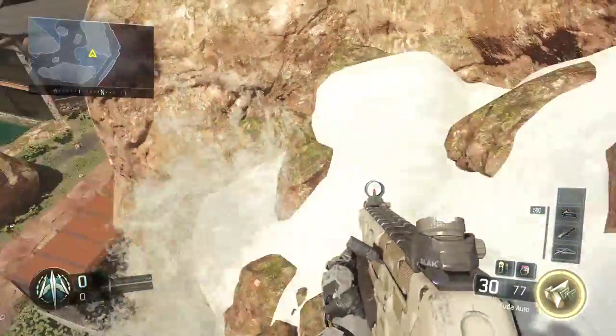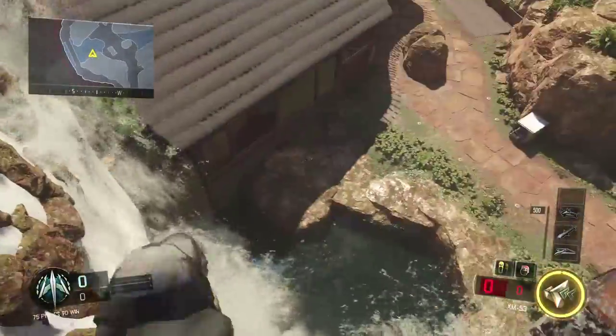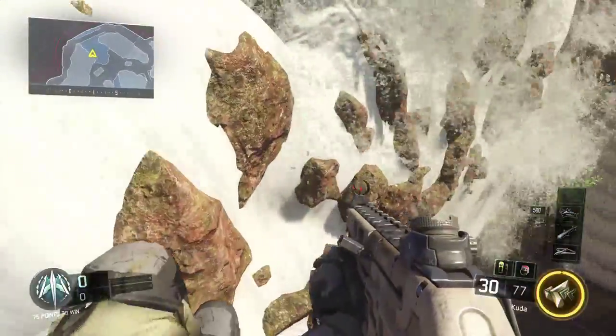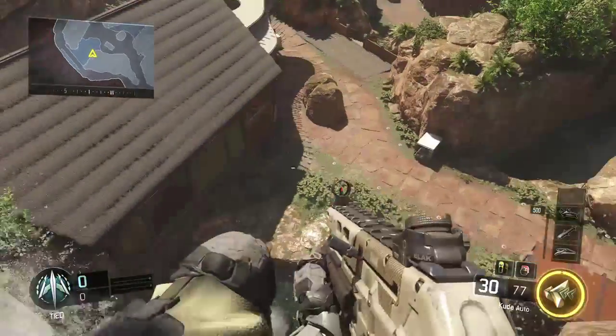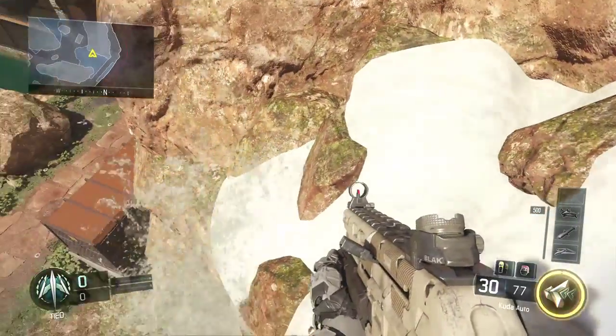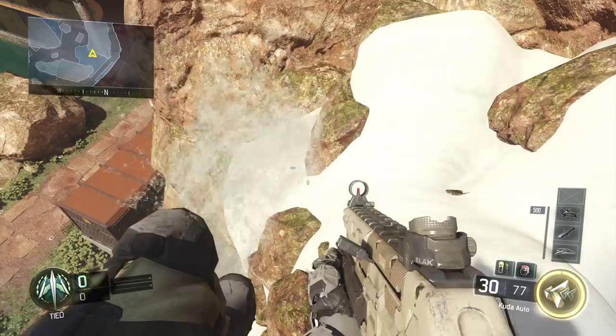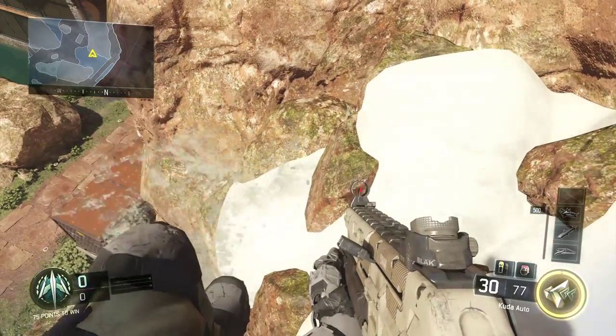That's how you do the glitch. Once you're up here you can't really move very far. But if you guys were playing hide and seek or whatever, this would be a perfect glitch because there's no way to really die unless they figure out how to get up here. If you want to use it online, go ahead, but use it at your own risk as you could get banned for even things as stupid as this.